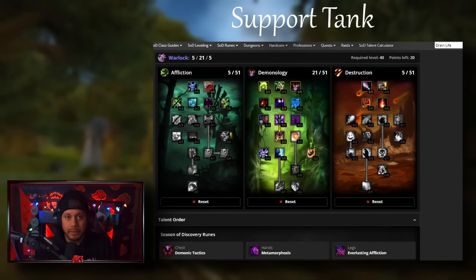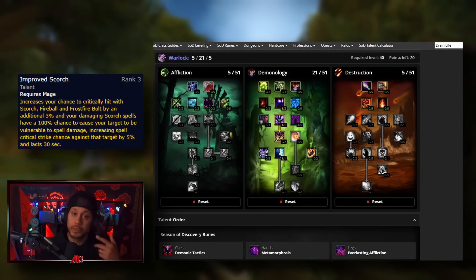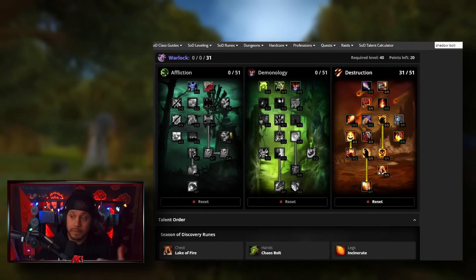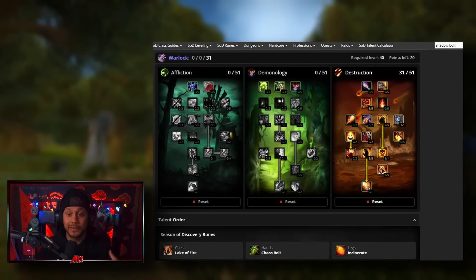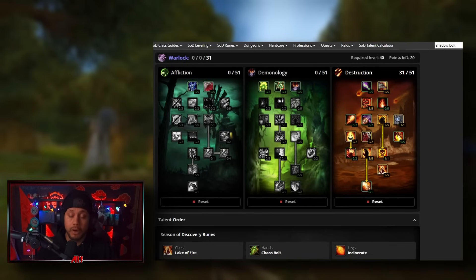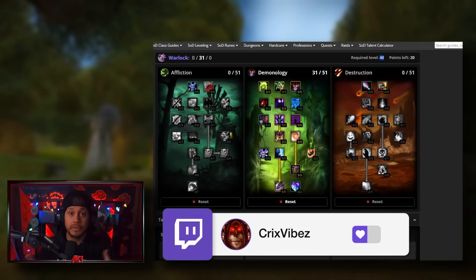I think fire destro is going to be powerful - we'll have second best AOE behind mages. Mages have Living Flame, Living Bomb, the whole region stuff, so we're not beating mages. But after mages we smack everybody. I don't think a shadow priest keeps up with our AOE. For single target I think we're beating out mages and everybody. Remember mages will be able to full-scorch, keeping the debuff up on the boss full time, so we do more fire damage that way too. I think this is going to be a fun phase.